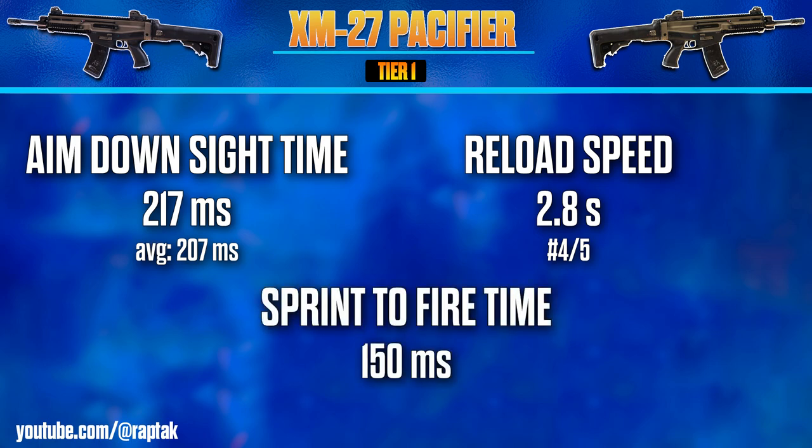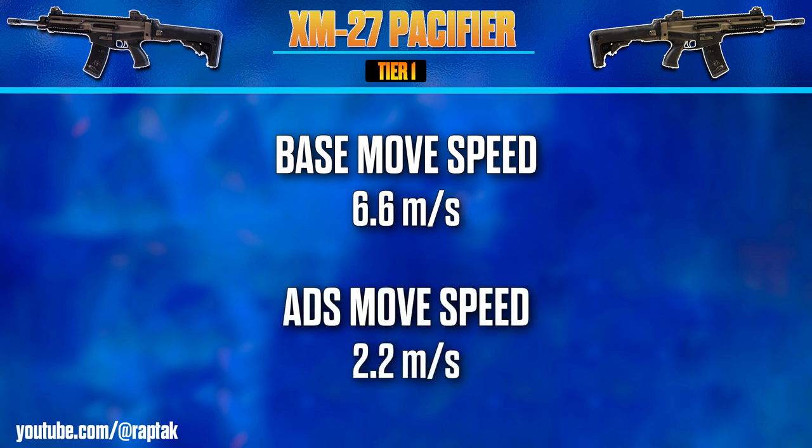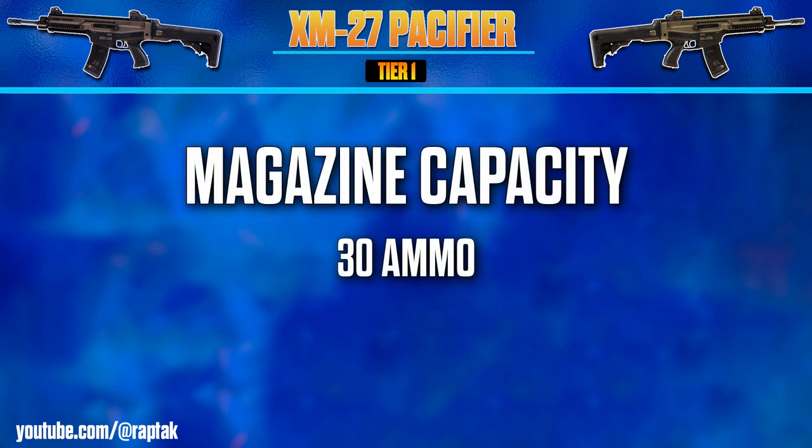As far as sprint to fire goes, it has a 150 milliseconds sprint to fire, which is exactly the same for every single assault rifle in the game. This weapon also has a base move speed of 6.6 meters per second while using a regular speed operator like Malva, and an ADS move speed of 2.2 meters per second, which is the exact same for every single assault rifle — possibly every weapon, but I'll confirm this next episode. Finally, for base stats, the magazine capacity is 30 shots — 31 if you count the bullet in the chamber — the same as the Zenith and the Legatus, less ammo than the Pilum but more than the Conciliator.